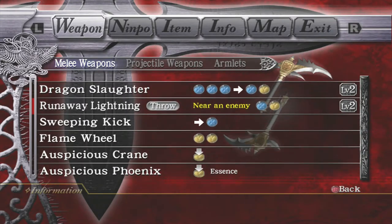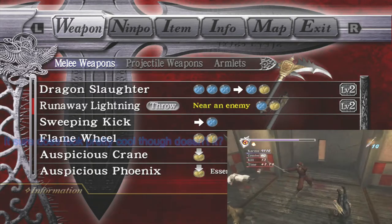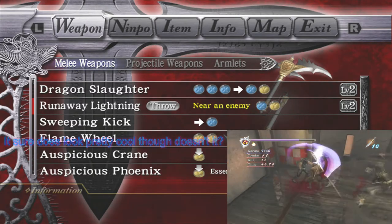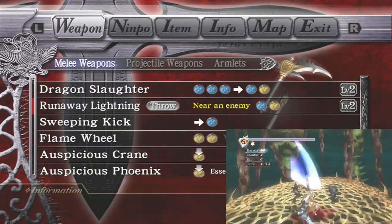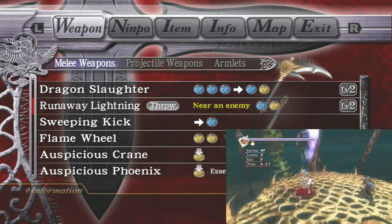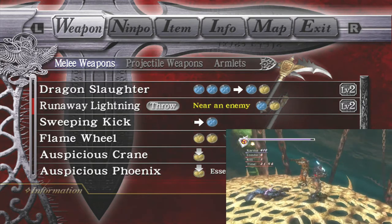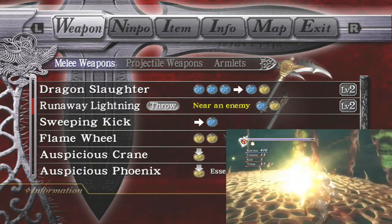The main downside to Runaway Lightning is that in terms of utility it's actually not great — it doesn't deal a lot of damage. It gives you a ton of invulnerability frames, but there are much easier ways to get invulnerability frames. It really is just one of those flair moves. Once you get the timing down it's really fun to do, but it's not practically useful.